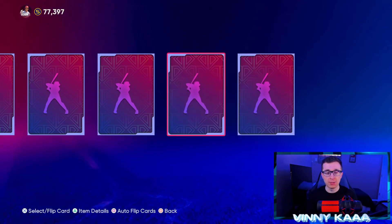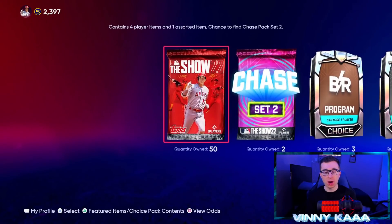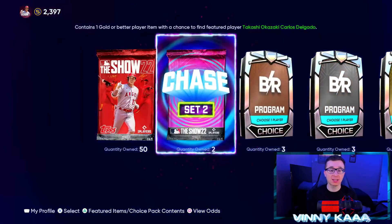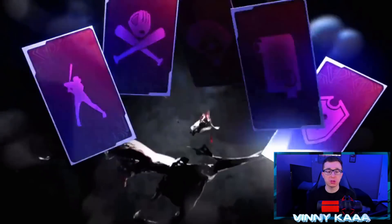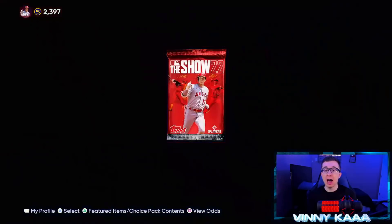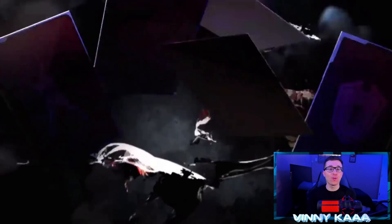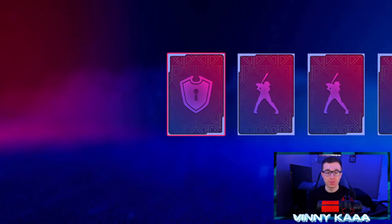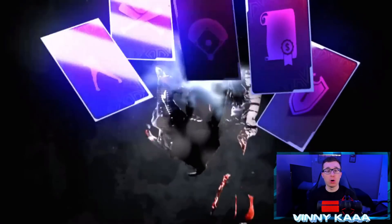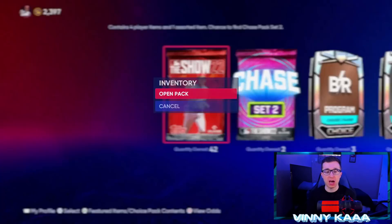So we have two more Bowlins. What I'm going to do is open both of these Bowlins and buy another bundle — we're going to pull Delgado. I'm going to save both chase packs for after. Unfortunately because we didn't pull him, I have to go ahead and buy more packs. Now we are going to have two chase set 2 packs — a pretty good chance of pulling Delgado — and 50 more standard packs to basically quick sell everything inside. At 25 packs left we will do a chase set 2. Maybe we can get Delgado, maybe a high 90-plus live series diamond I can sell to buy Delgado.